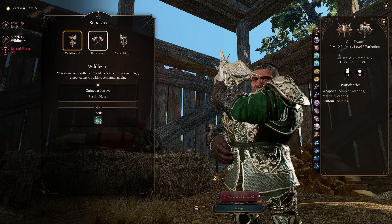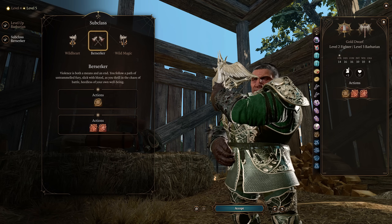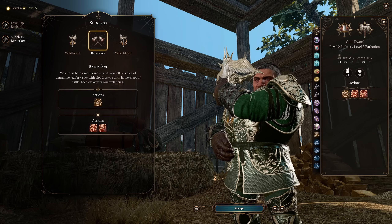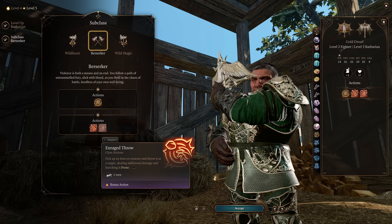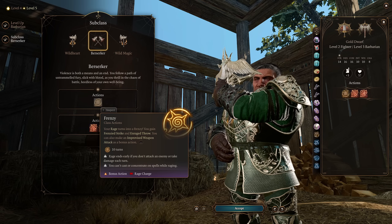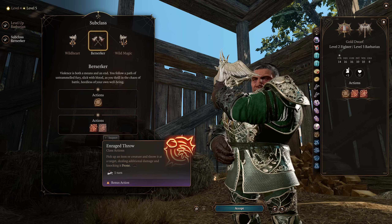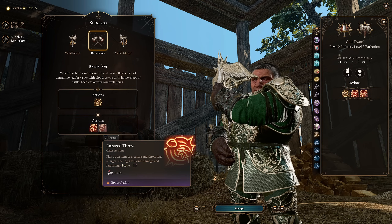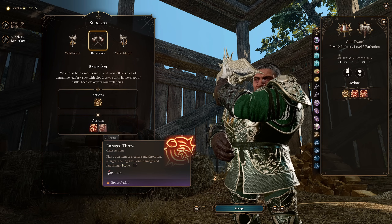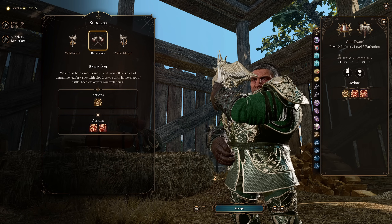For our subclass we're going with Berserker. This is a throwing build at the end of the day — even though we're mainly throwing grenades and not weapons — we still want that bonus action throw to give us the maximum amount of throwing per turn. Being a Barbarian also gets us resistances making us more tanky, and Frenzy gives us that bonus action throw as well as extra damage on throw attacks and the ability to knock enemies prone — so we knock them prone and then they just explode. Really works well for this build, and it gets that rage aspect that Doom Guy is known for.